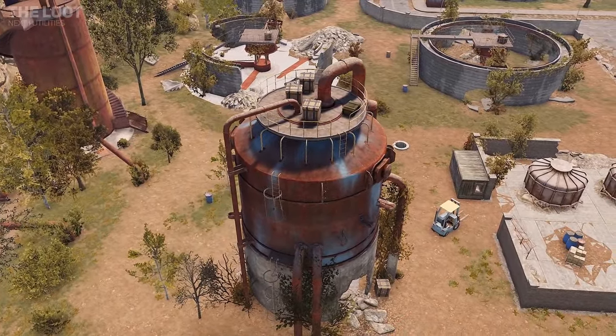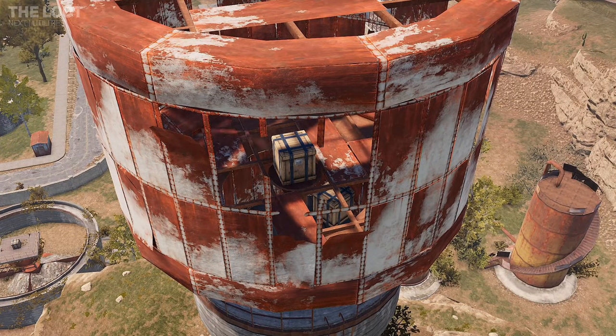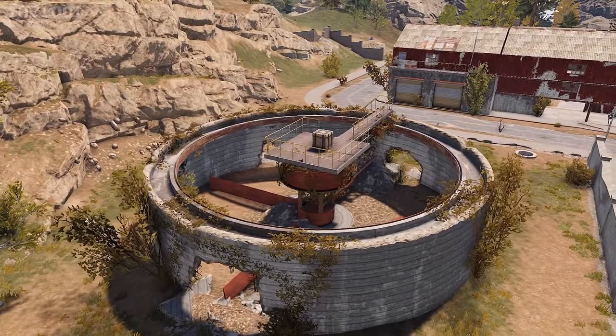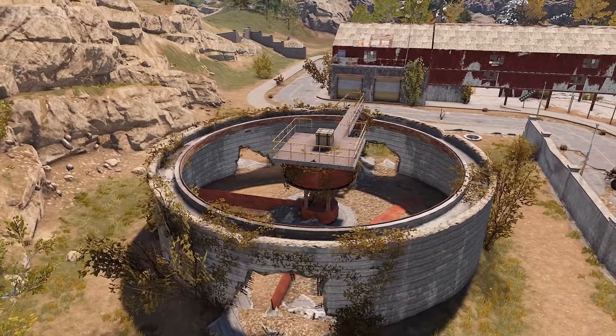Five crates are found on the sewer silo, two crates on top of the large tower, two crates found underground, and other crates being found on top of or within the treatment discs.